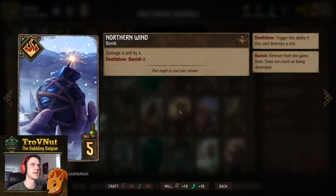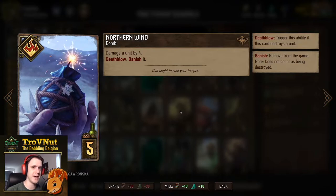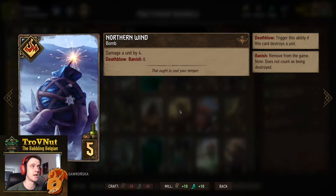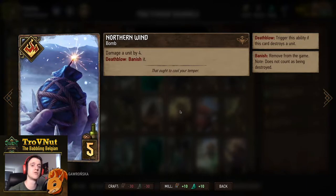Now we have a double Northern Wind — one of the stronger bombs in the deck. Five provisions, you deal four damage to an enemy unit, and if you kill it you actually banish it. That's good for permanently taking out enemy Madocs and similar threats, permanently removing them from the battlefield.